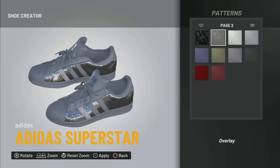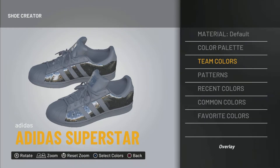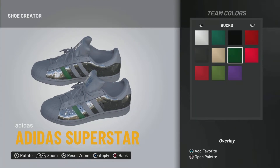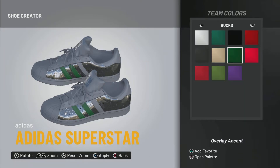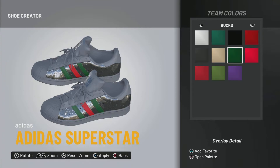For mostly all of the shoe besides the stripe, you pick metal, then you go into the pattern and place two. Now for the stripe — the green and the red — just go to the Milwaukee Bucks colors. I don't know why the Bucks have so much red on there, but you pick the green right there and the red right there. I'm not going into too much detail on the exact color that's on real Gucci — I just did it this way.